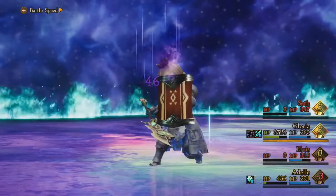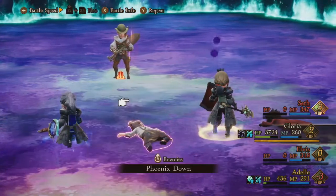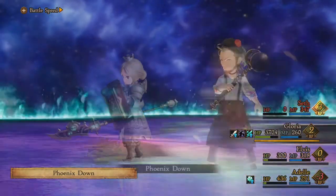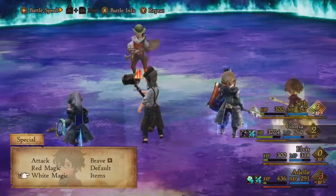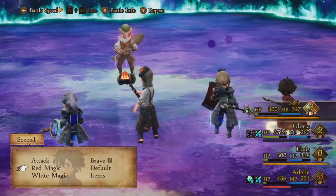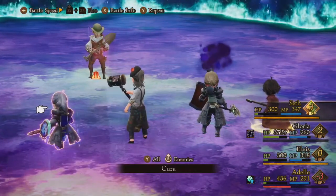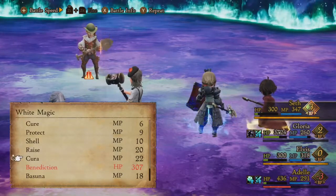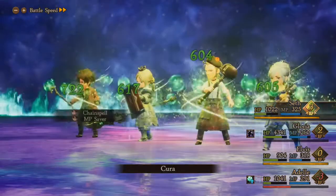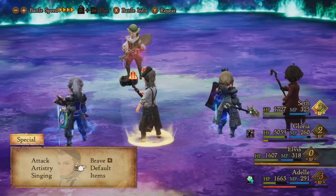There's nothing you can really do about that — this boss is just going to counter any damage. So as long as you're dealing damage to the boss you just have to be able to tank those. There are better strategies I could be using here, like the White Mage ability — I think it's called Better Than Ever — which allows you to heal above your max HP so you can tank attacks and spells you wouldn't normally be able to.